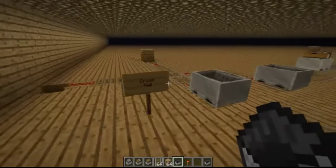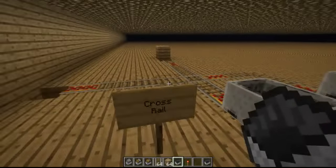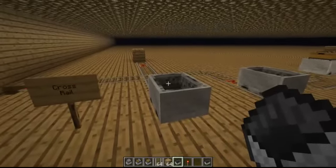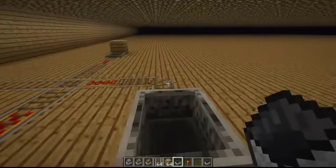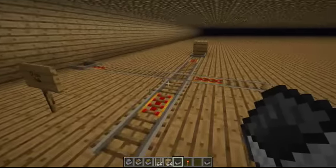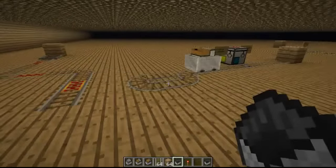We have the cross rail, which is this piece right here. It enables rails to overlap themselves, which you couldn't do before — something like this. This would have been very useful before, so you don't have to make them go underneath each other.